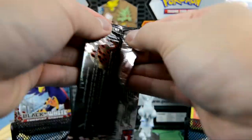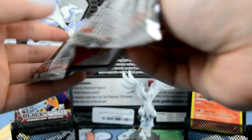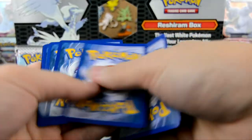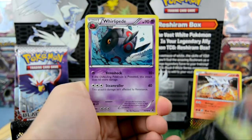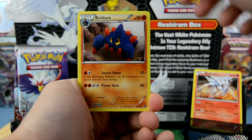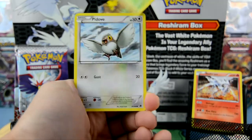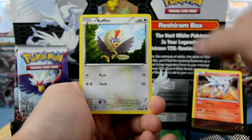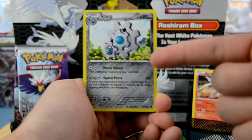Alright, first pack — there we go. We have a Zorua, Whirlipede, Boldore, Emolga, Drillbur, Deerling, Doveor, Rufflet, reverse holo Klang, and our rare is a Klang!